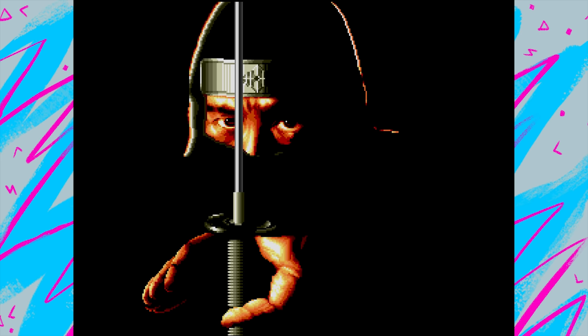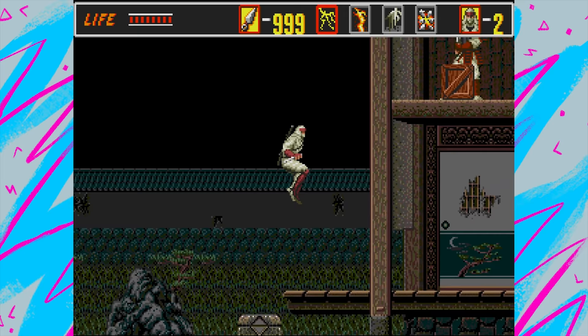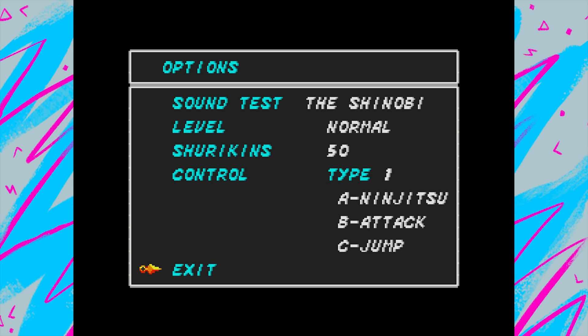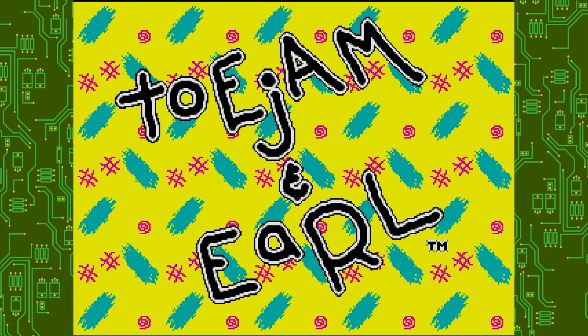Then there's The Revenge of Shinobi — which turns up after the S's because it's listed as 'The Revenge of Shinobi' starting with a T. This was the first Shinobi game on the Mega Drive, so it goes Revenge of Shinobi, then Shadow Dancer, then Shinobi 3. It's a fantastic game. Everyone who had it back in the day knew the cheat: go into options, set the number of shurikens to zero, wait for the infinity symbol to appear, and you've got infinite shurikens. No one who knew their salt played it without doing that.